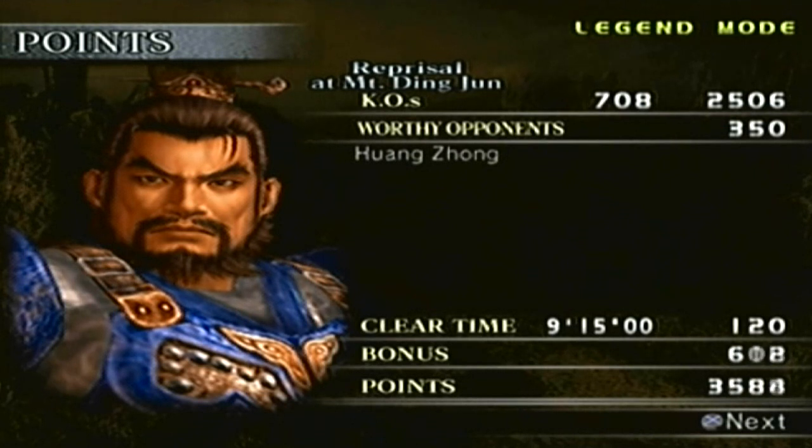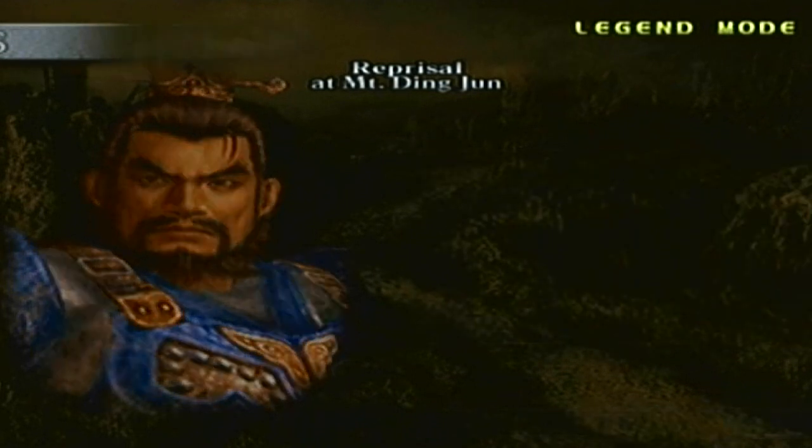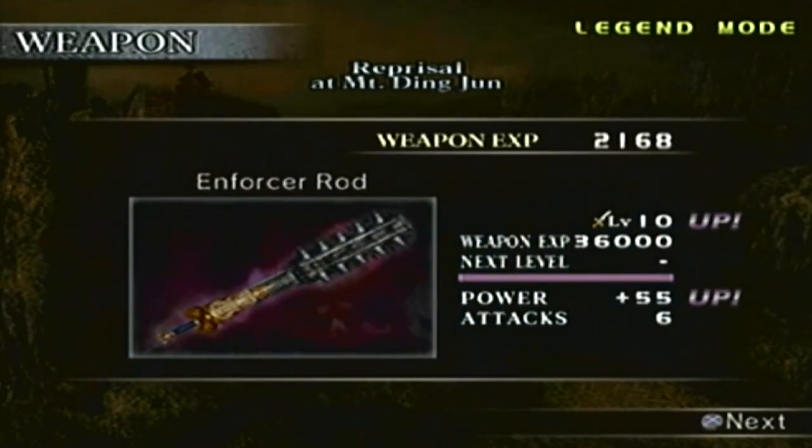Our clear time is 9 minutes and 15 seconds on the dot. We have a total of 8,076 points — not that that matters because the points are at max. There's the weapon: the Enforcer Rod, level 10. Once again, if you're trying to figure out how to get the weapon here, all you have to do is get 400 KOs before Xia Hou Dun appears. And that's it.